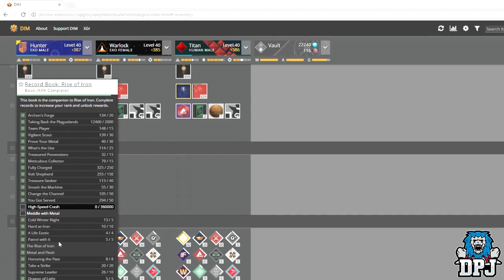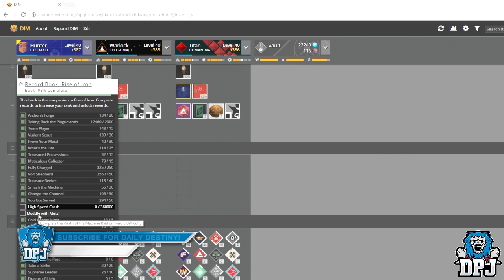Here they are: the first one is called 'High Speed Crash' — complete the Wrath of the Machine siege engine encounter on heroic difficulty in under six minutes, and it has a score of 360,000. The other challenge is called 'Medal with Metal' — this is to simply complete the raid on heroic difficulty.